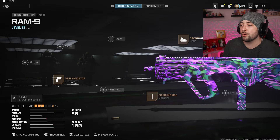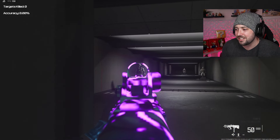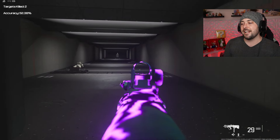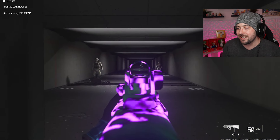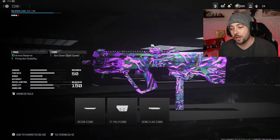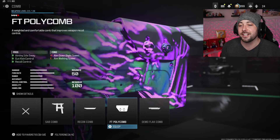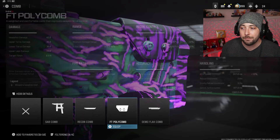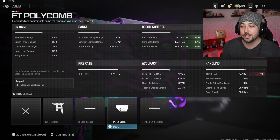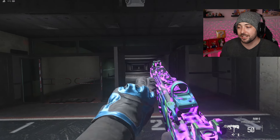I need a sight on this gun because the iron sights are pretty ugly, so I'm going with the Cronin Mini Dot. It's simple to see, you can stay on track a lot easier. We're also going to fix the recoil and make it nicer for long range. The FT Polycomb comb gives you 10% vertical and horizontal recoil control and 10% gun kick control - really nice.